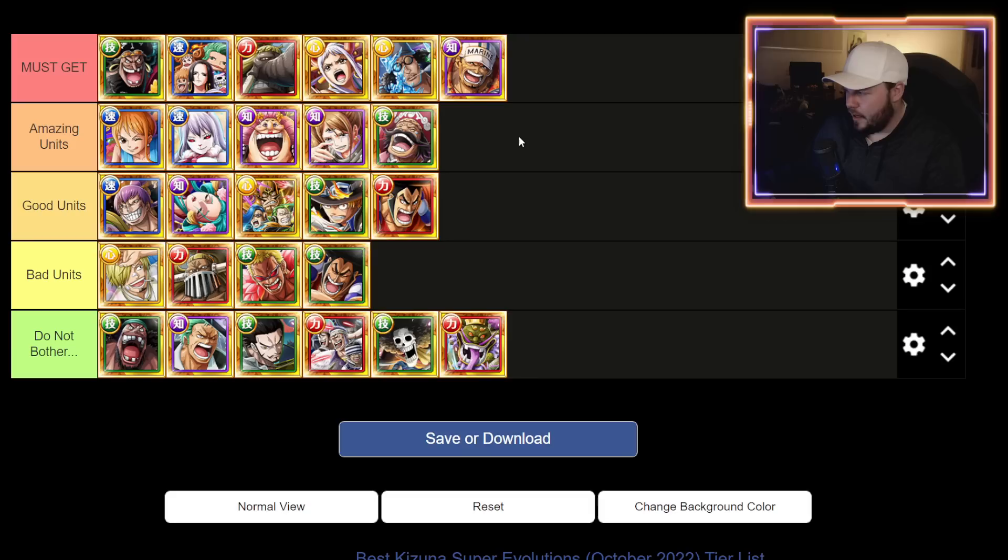That pretty much concludes it — it's not really that complex. You can definitely tell it's a lot easier cut and dry which ones are good, which ones are bad, which ones you're going to use. The top two rows especially — that top row — you want to super evolve those units and get them as fast as you can, they are so good. With all that being said, that's going to wrap it up for me. Thank you so much for watching, make sure to leave a like and hit subscribe to stay up to date with all the One Piece Treasure Cruise content. I'll see you guys in the next video.